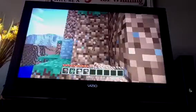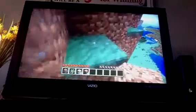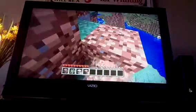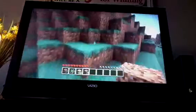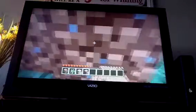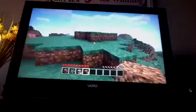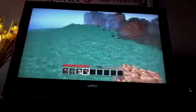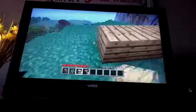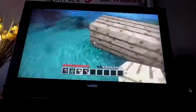I like my house kind of up at the high points because you can see everything from up there. So my house will be around here. Step five: try to make the outline of your house out of the leftover wood you have.